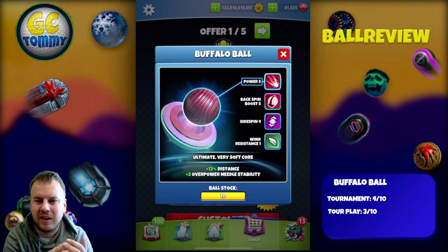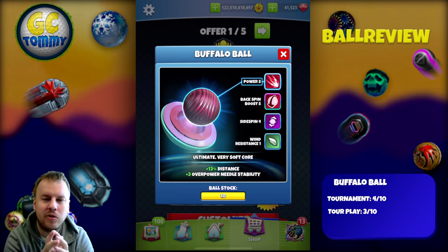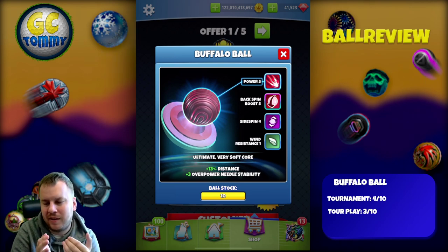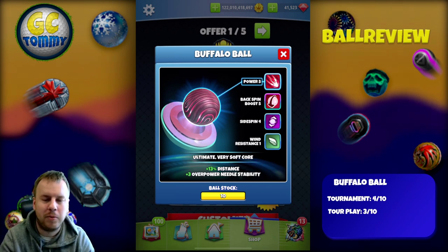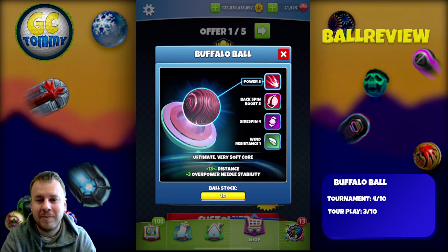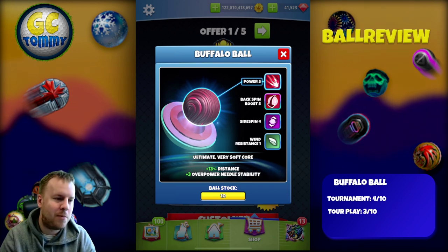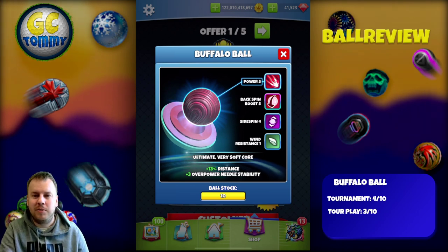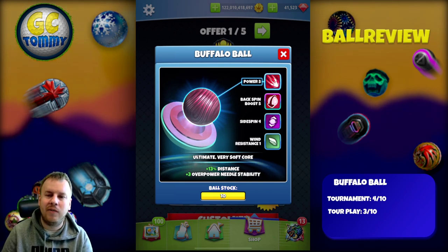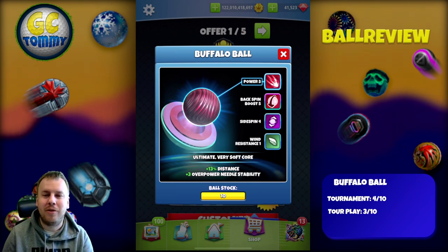If you want to boost up a little and have this ball, maybe go with the smallest or second smallest pack. If you're not a general spender on balls, I would not spend a dime on this ball. I got the smallest pack on all my three master accounts just to have the possibility to play with it if a situation occurs where this ball will be essential — which I don't think it will be. When it comes to tour play, I rate this one three out of ten. The Wind 1 absolutely kills it, and together with Power 5, it does not help in my opinion at all.